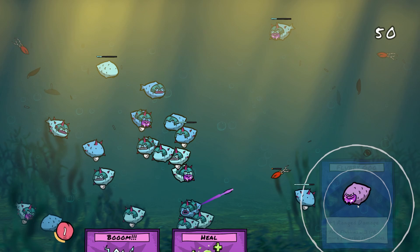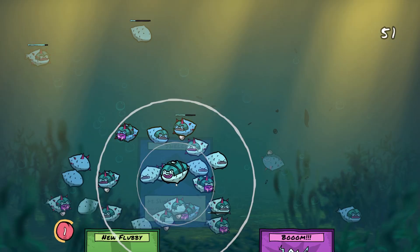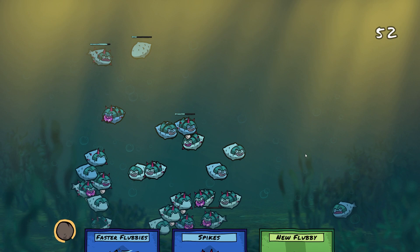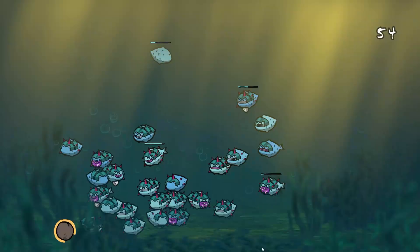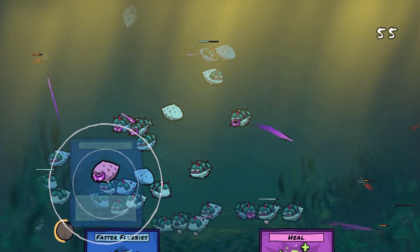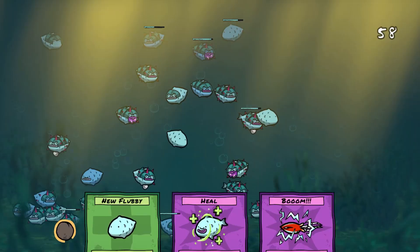I'm going to give them some Flubby Goo - I might wait for the eggs to hatch though. Now if we do it about there, we've got lots of mouths, we're doing lots of ranged attack. And I'm going to shield these guys up again just because they're so close together. Let's give them more spikes as well, and more shell. Look at them - they're so strong now, like underwater wood lice.